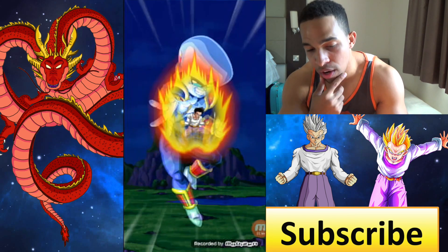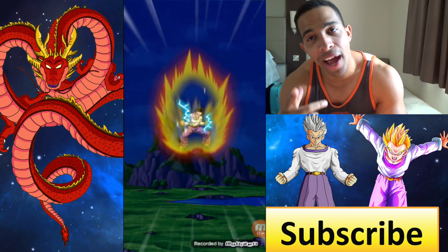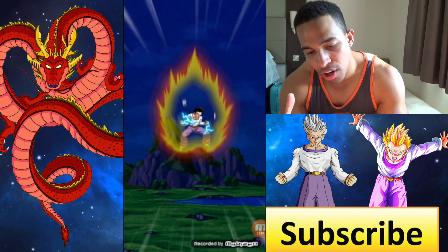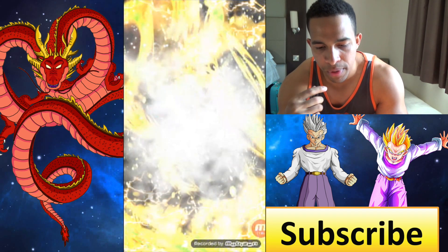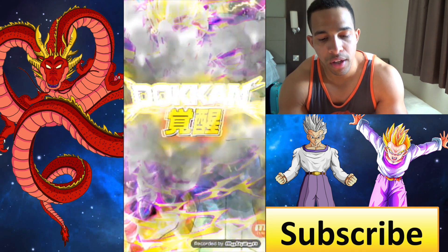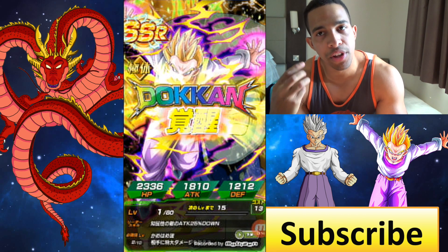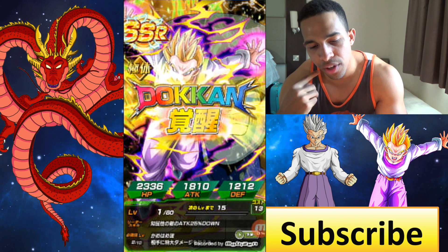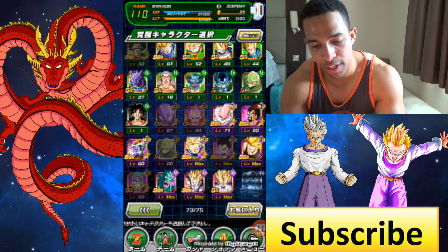Sorry, I have a bit of a cold right now guys, so if my voice is a little scratchy, that is why. But check out this card right here. I don't even know what his passive is, but I think he gives Ki. He is all types Ki plus 2, but he is not Dokkan awakened. And when he is Dokkan awakened, I think it's all types Ki plus 3, so he gives 3 Ki if I'm not mistaken.